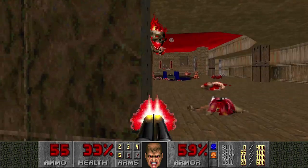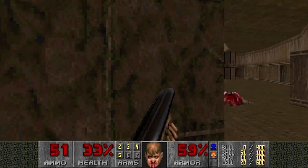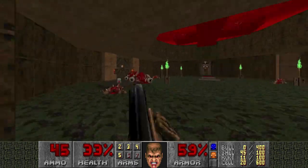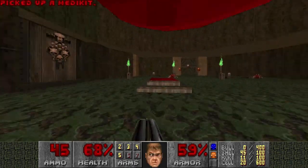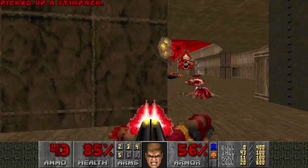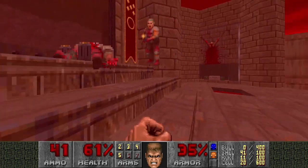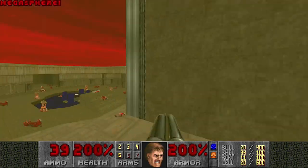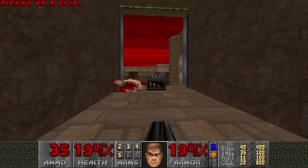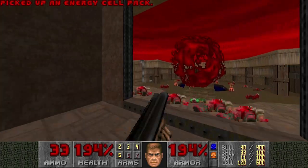We will be once this Pain Elemental dies — then I'm sure there's no threat anymore. Maybe those Chaingunners can still snipe me, but there's health here I can grab. So I think we're good. Let's kill those Chaingunners and just get it over with. Grab the megasphere. And I think that's it — so there's all the kills and all the secrets. Let's go.